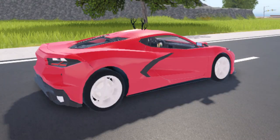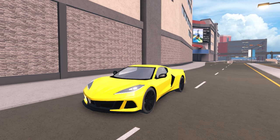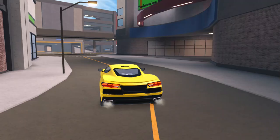First up, we have the level of detail in the car models. I will be using a Corvette C8 in both games to compare. From these images, Vehicle Legends clearly has the superior detail of the car modeling, including the ridges in the doors, interior, and wheels, while Driving Simulator is going for more of a cartoony side to the design. I will say Vehicle Legends looks a bit better, but falls behind only because it is not identical to the real Corvette C8.